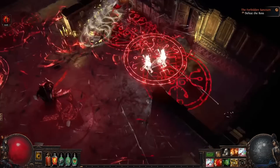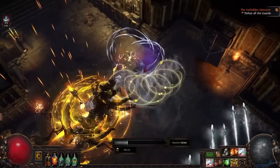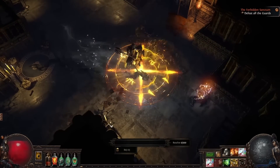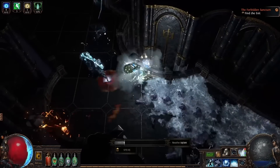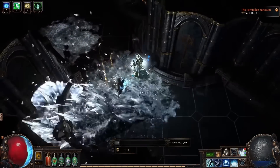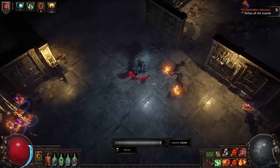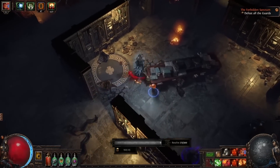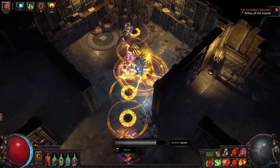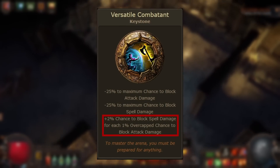On a build that relies on blocking as a core defensive layer — such as one using Aegis Aurora or another recover-on-block mechanic — this downside is likely too much of a detriment even with the upside considered. But for a build layering other defensive mechanics such as evasion, the downside may not be very considerable at all, because that type of build may not have invested in block without this keystone to begin with.